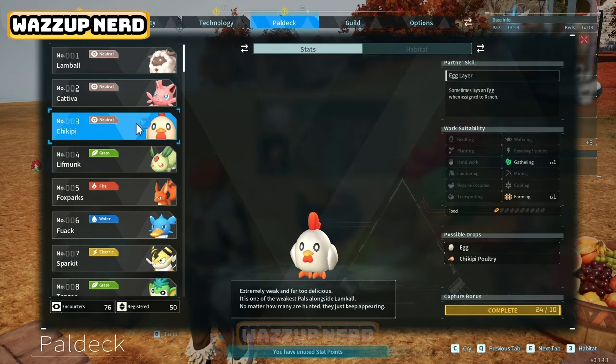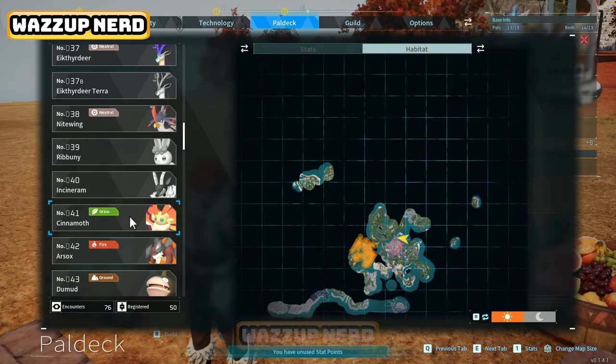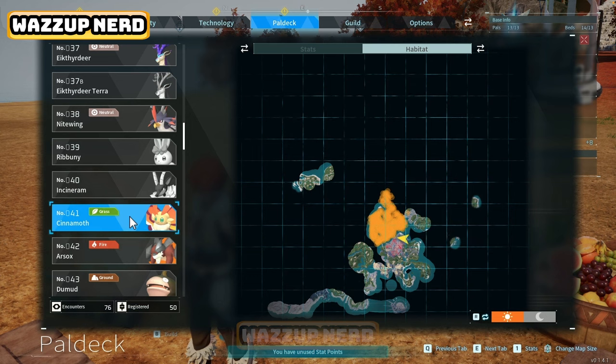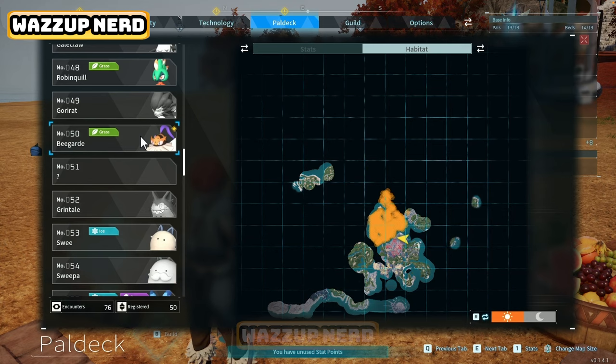The same process applies to obtaining eggs and honey, but in this case the pals you need are Chikipi and Cinnamoths. For getting honey, there are more pals you could capture or defeat, but Cinemoth is the easiest one. You also have the option to capture Beegard and assign it to your ranch.